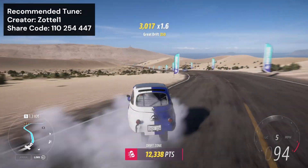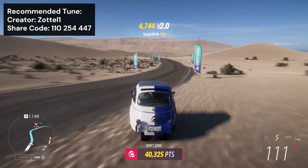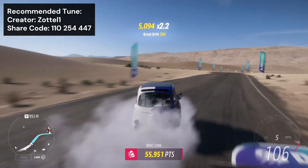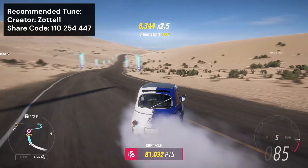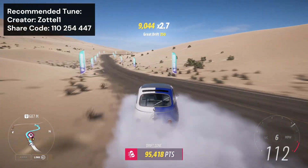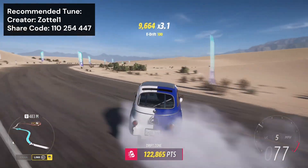We kick things off with the BMW Isetta, which is an unbeatably good car for getting high scores on drift zones. The angles it can hold are insane. However, drifting with this thing takes a bit of getting used to, and it certainly isn't the easiest car to drift. But it's well worth getting used to it, because you can get far better drift scores with this than you can with anything else.